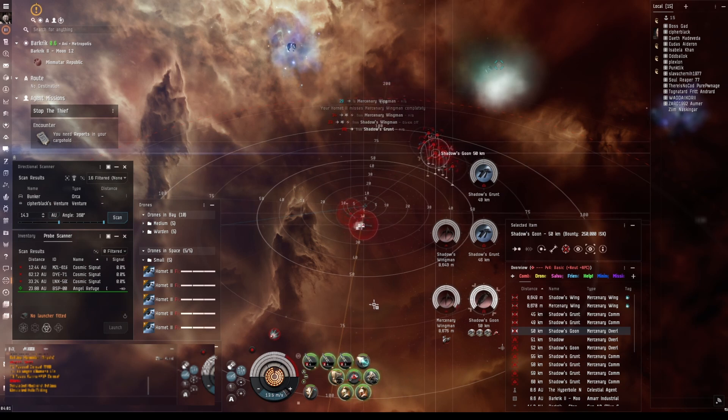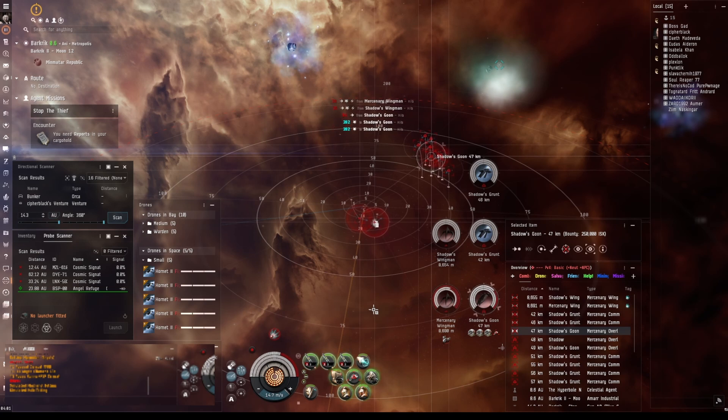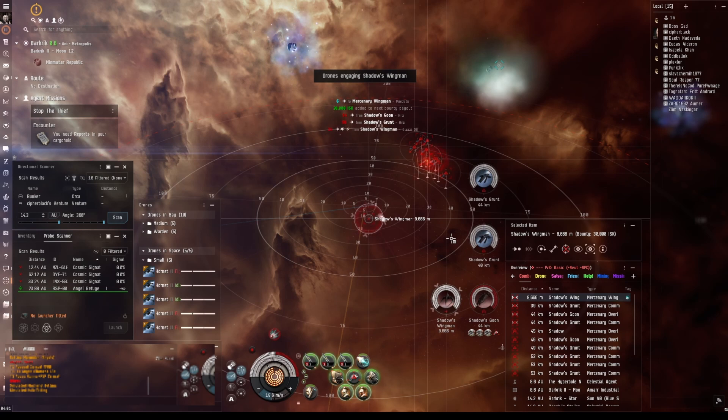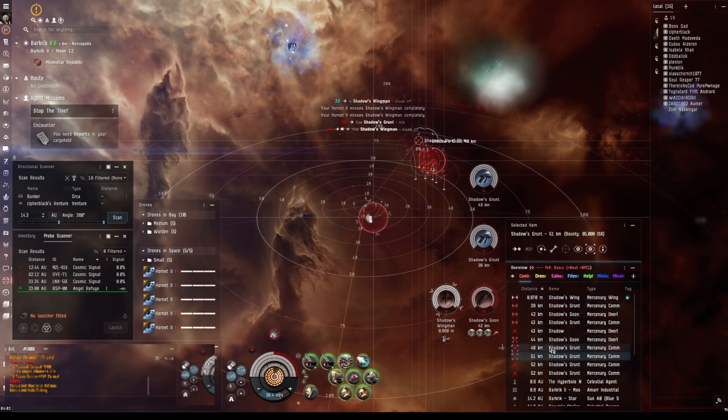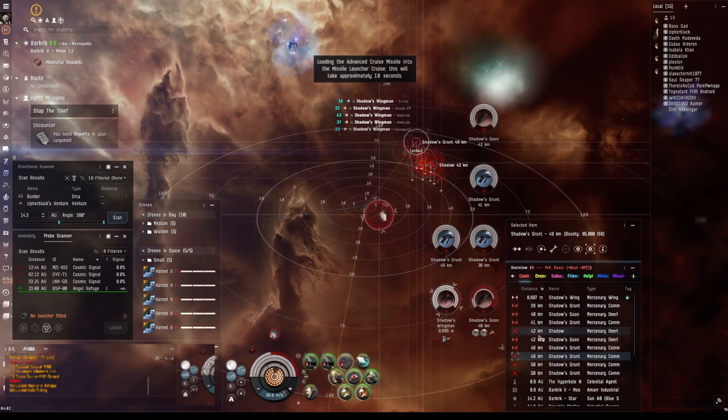I'm going to leave Shadow for last because I've got to get to him to pick up whatever it is I need — some kind of papers or something. I'll have to loot him, so I'm saving him for last because I don't want his wreck way out there, though I could always save the location and warp right to it. I'd really rather not have to do that if I can help it. A module has run out of charges.